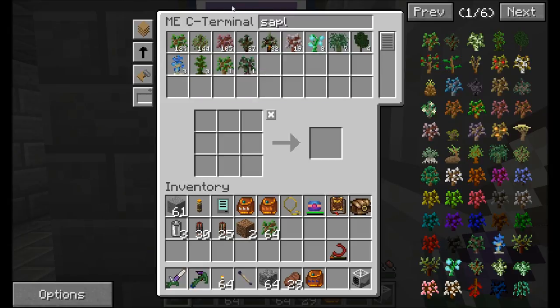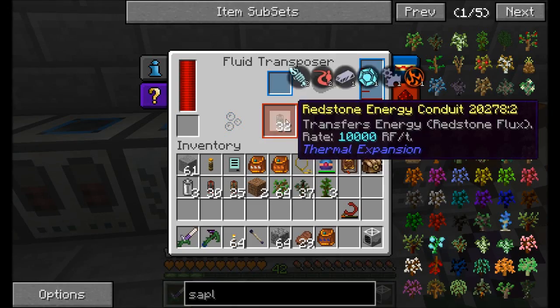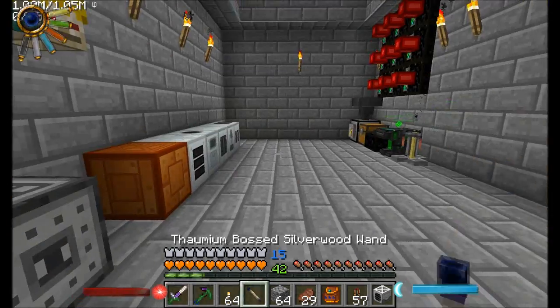One of the things we're going to want is oak, we want some spruce, and we're going to want some jungle saplings. And now that I've run around and done all that — perfect timing, got here just in time.